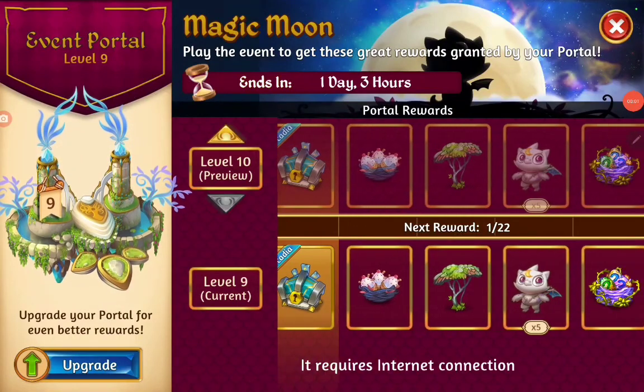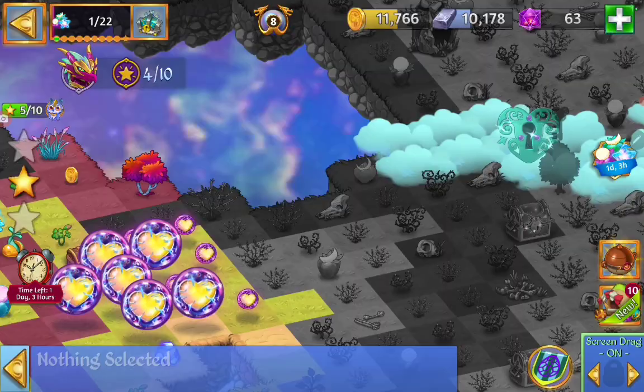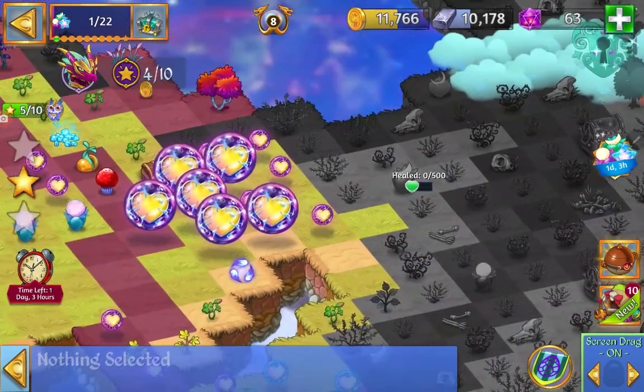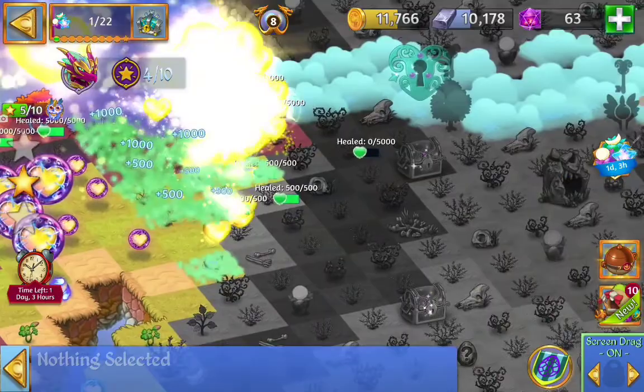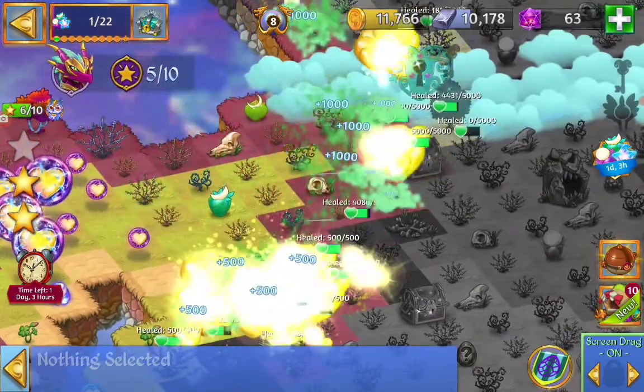Hello, Nell here. We're playing Part 2 of the Magic Moon event in Merge Dragons. We got our Life Orb of Heaven waiting for us. We haven't made any rare Moonstar fruit yet. I'm going to launch the Orbs — and there we have the Pinkberry and the Wishing Star from Cloud Keys.